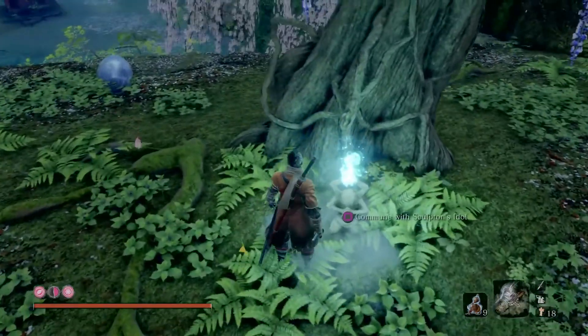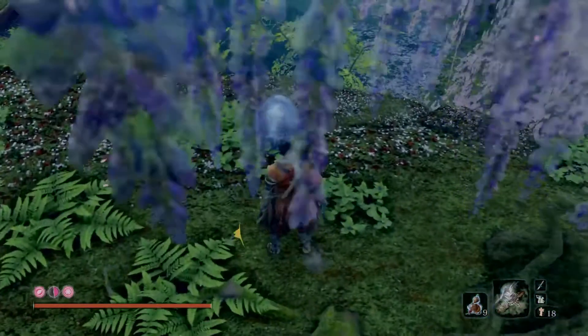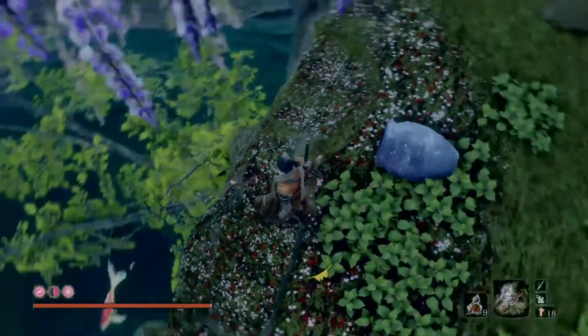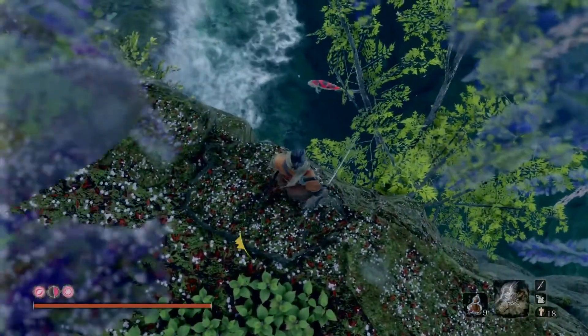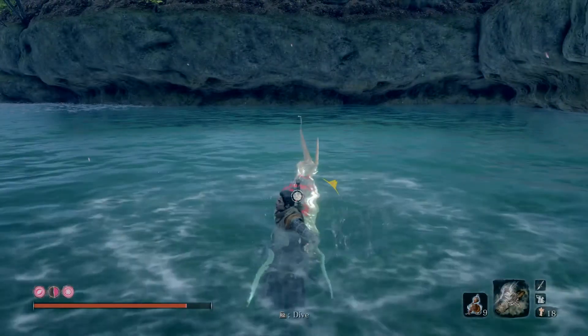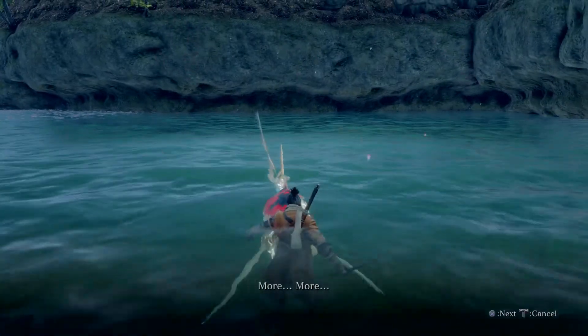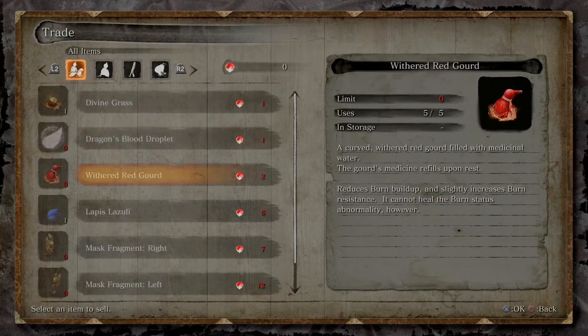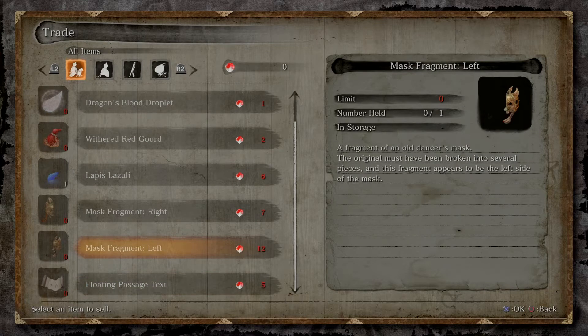This is the idol I was talking about. Here is the vendor, but since I completed the story with them, my vendor is now the carp. The carp vendor is going to have all the items for both vendors. The left side is going to be for 12 scales, and the right side for seven scales.